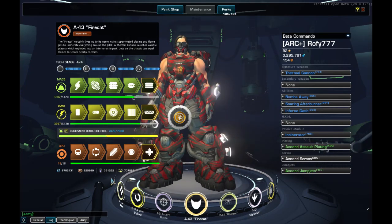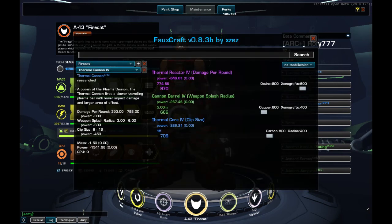Now let's take a look at the blueprints for the build, so you can see how each piece of equipment is min-maxed. The Thermal Cannon has some nice damage per round, medium splash radius, and a 15-bullet clip size. With the perk we'll get later, we'll have 18 bullets total.